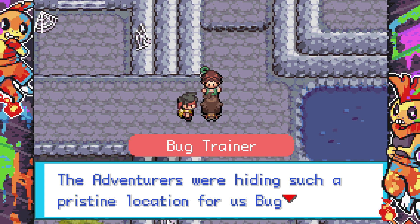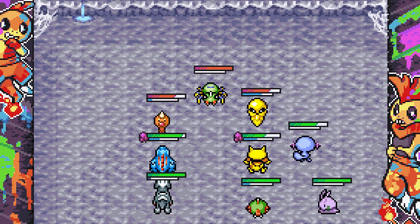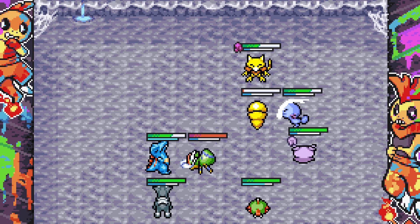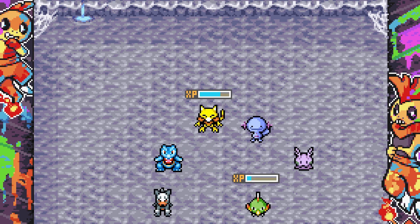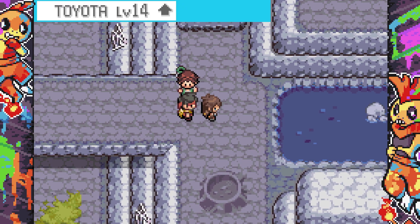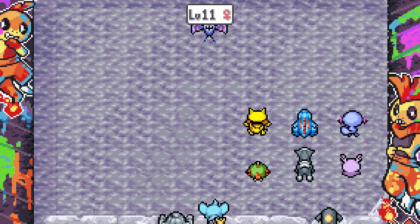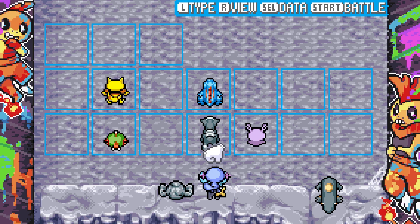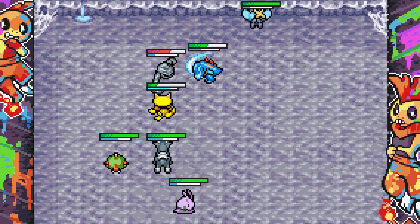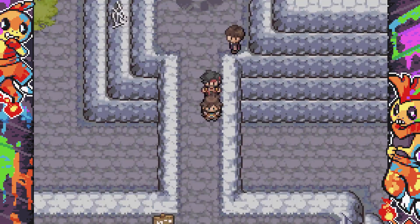The adventurers are hiding in such a pristine location — they're bug Pokemon enthusiasts. I didn't mean to start the battle, I'm rusty with the buttons. Abra used Teleport — the teleport actually made a difference! This place is pretty big, but if I stay near the entrance I can't get lost. I want more trainers to battle — the bug-type Pokemon here are perfect for training. I'll send Shanks up front since its side attack gives a damage buff.